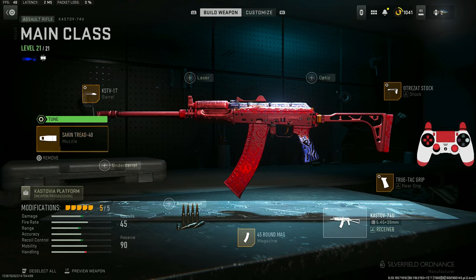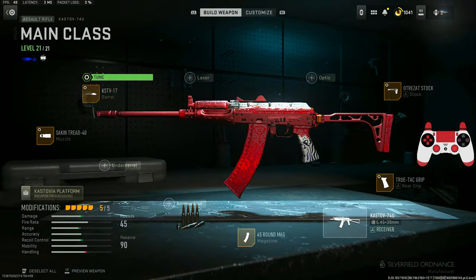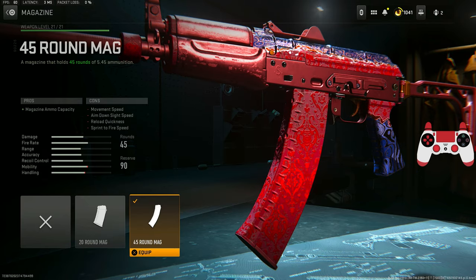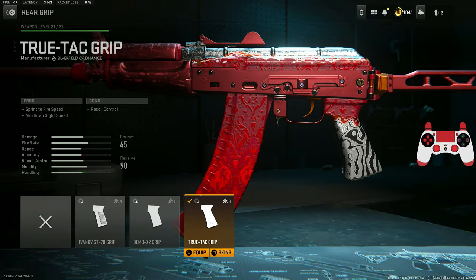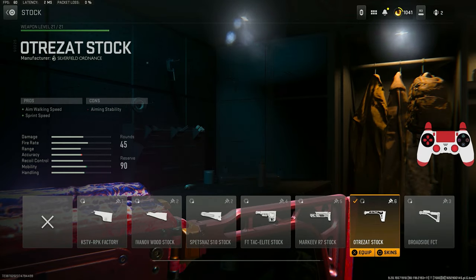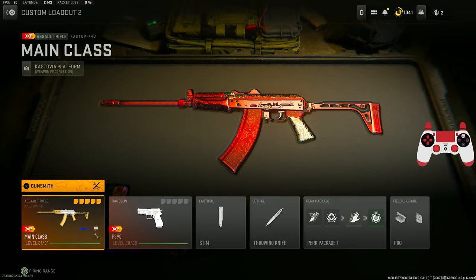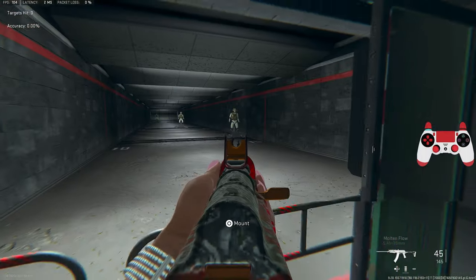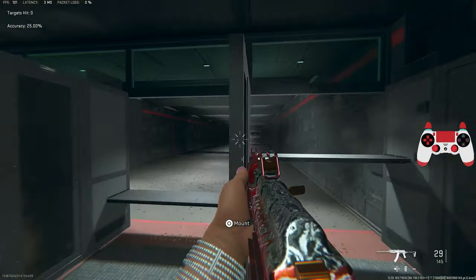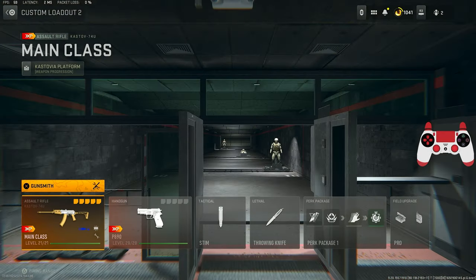For the first attachment, the Sakin Tread 40 Compensator for vertical and horizontal recoil control, tuned for recoil stabilization and recoil control. The KAS-7 Barrel — the new barrel — for damage range, hit fire accuracy, and bullet velocity, tuned for recoil steadiness. The 45-round mag for maximum bullets. The True-Tac Grip for sprint-to-fire speed and ADS speed, tuned for recoil steadiness and sprint-to-fire speed. And the Orbis At Stock for aim walking speed and sprint speed, tuned for ADS speed and aiming idle stability. The Kastov 74u has become one of my top favorite guns — you have to give it a go, it will definitely shock you how good this build is.